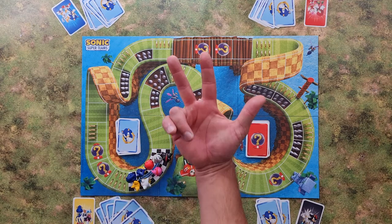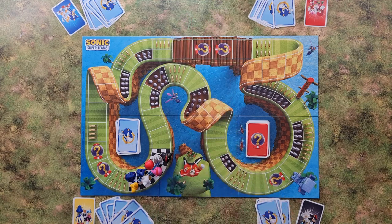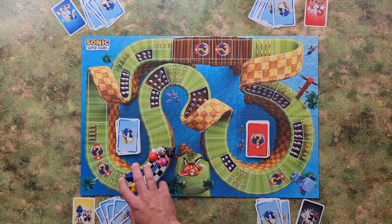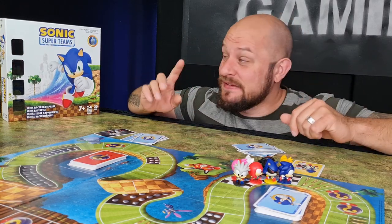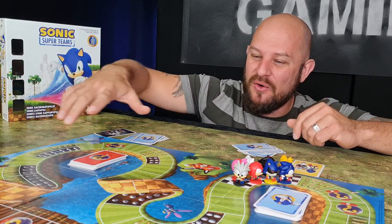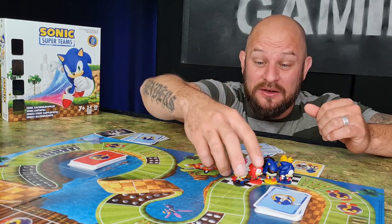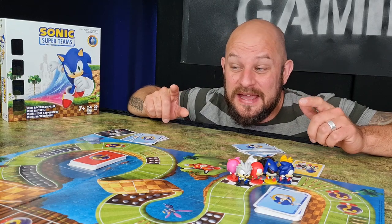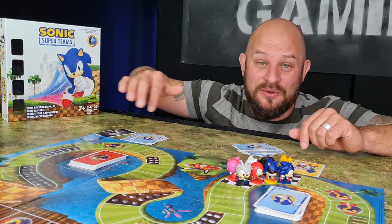If we are three players, each player simply picks one team and we do not use the last team. But if we are four players, we make two teams with two players in each team, and each team controls two different colors. The starting player is the youngest player, and then we simply go clockwise around the table.